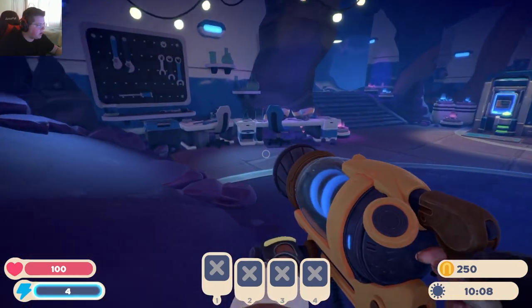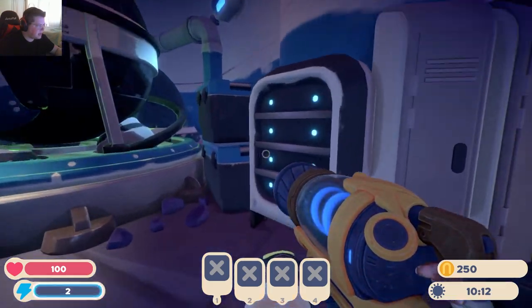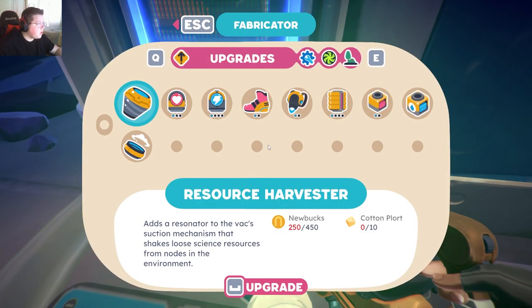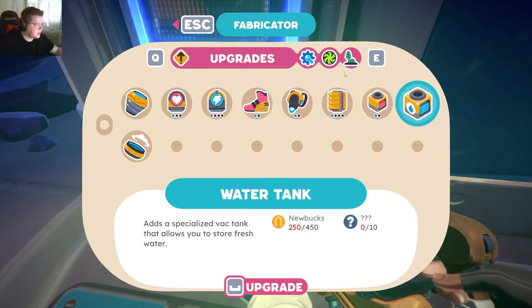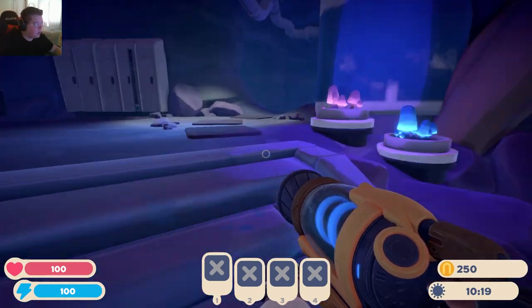Ooh, cavern. What is all this? Maybe this is all stuff that we have to fix up in the future? Oh, these are our upgrades. So we need the money, but we also need certain plorts. Warp tech — oh, that's pretty cool. Okay, so we'll have to definitely come down here to do some upgrades.